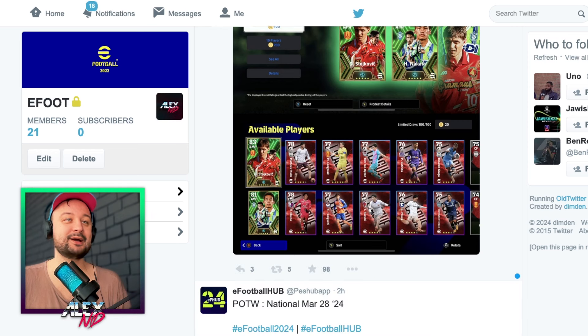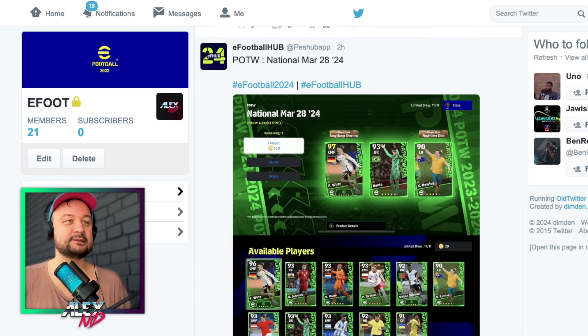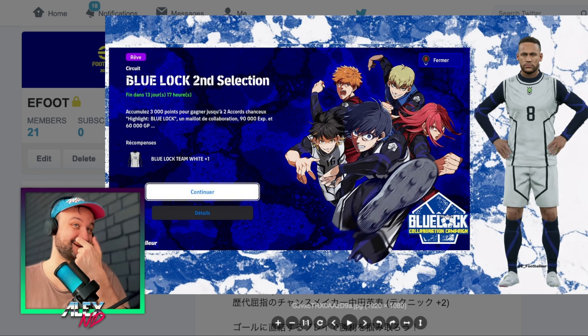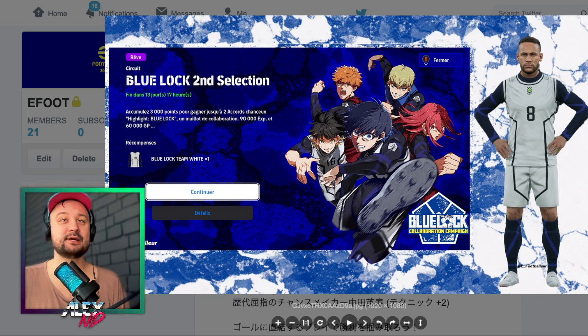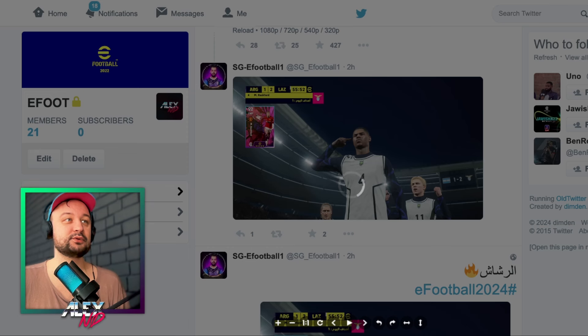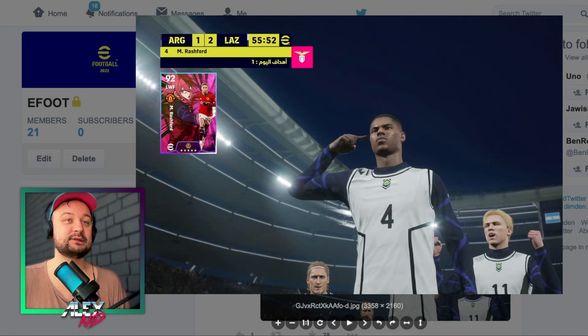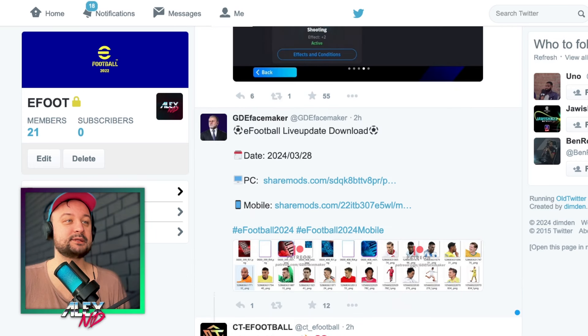This is the pack where I would not recommend going unless you want to build a Japanese team. And there is the Blue Lock kit. Honestly I'm not following this manga, I'm not aware if it's good or not, but this kit is mid in my opinion. Still, you can see how it looks with the celebration — it's interesting, but it looks like a nurse uniform.